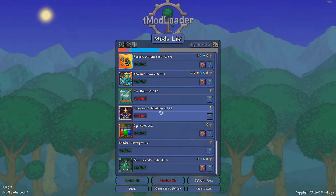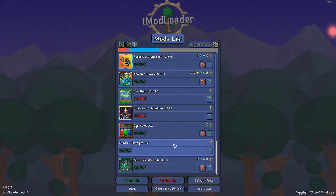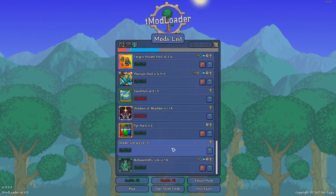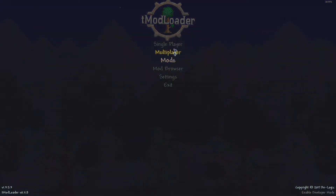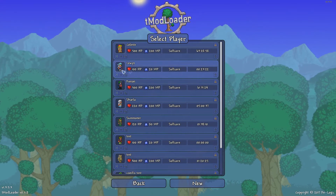Fargo's Mutant Mod, which is the base Fargo's mod; Thorium Mod of course; I'm not going to be doing Joostmod or Shadows of Abaddon. Then I have Dye Hard and Shader Library to get the look for the character I'm playing as. More interesting dyes can be fun for making different-looking characters. I also have Alchemist NPC Lite instead of normal Alchemist NPC, because the normal one can be very annoying at end game when I need to make certain weapons.